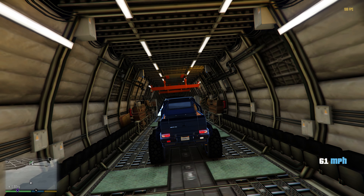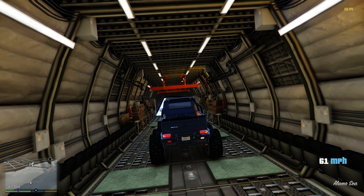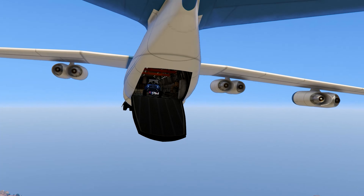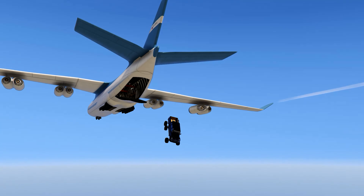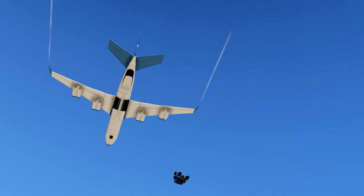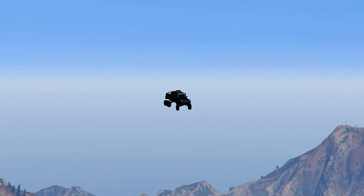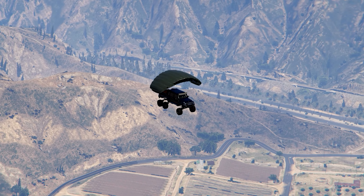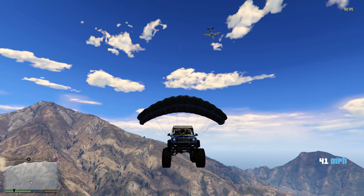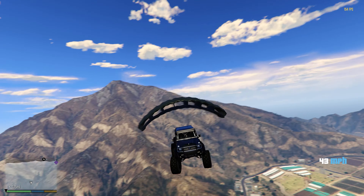All right baby, we're back inside the plane and now we're in the G63 6x6 — let's do it. Here we go, in three, two, one — we out of here, baby! Let's go! Oh my God. Let's initiate the parachute in three, two, one — boom! And we are good to go. Guys, this is actually so freaking sick.